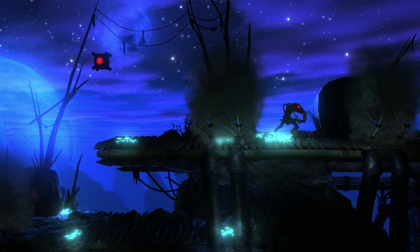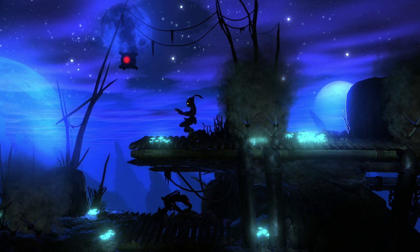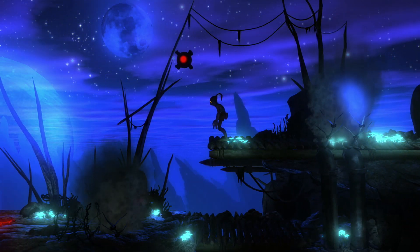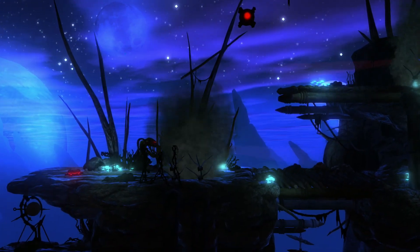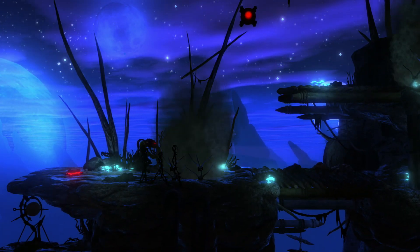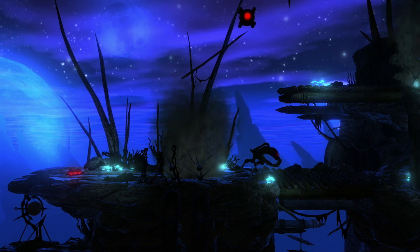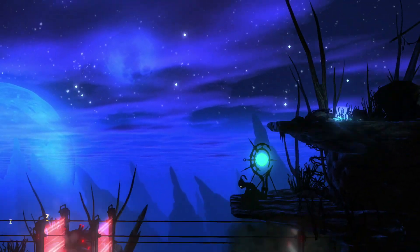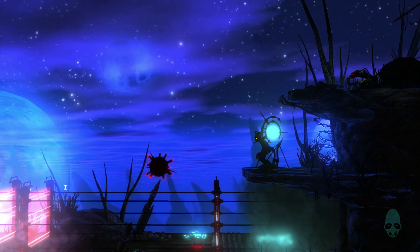You have to make sure they do not see you, otherwise they will kill you. For this bit here, you have to make sure the bottom guy is not facing you when you jump down, because otherwise he will see you jump in and shoot you. When you land — if he is turned away — he doesn't shoot you; he just goes 'what the heck was that?' and then goes back to normal.